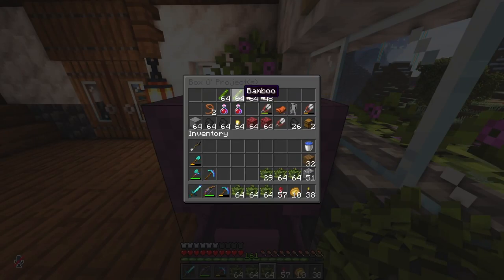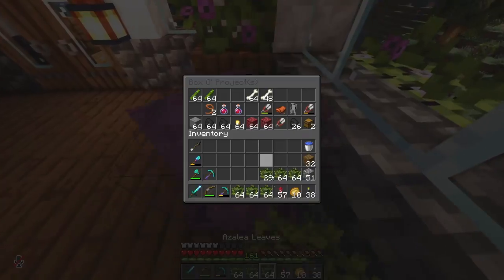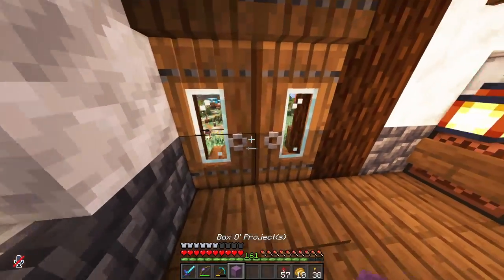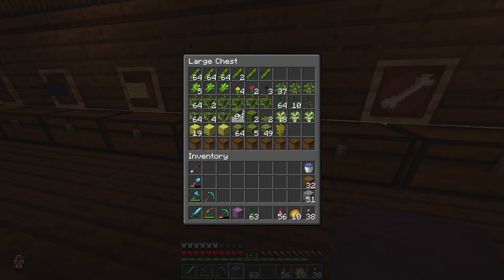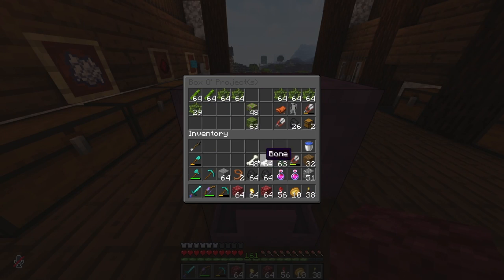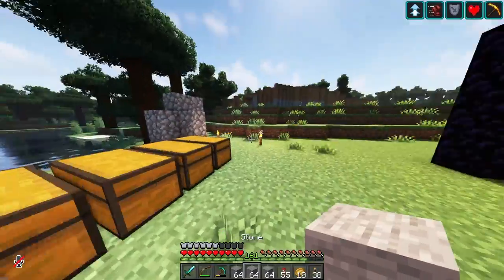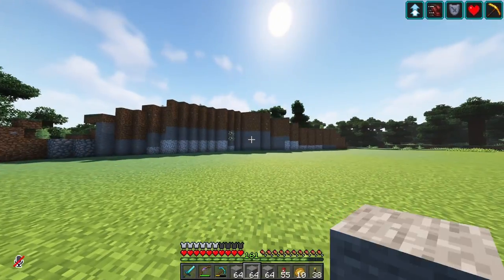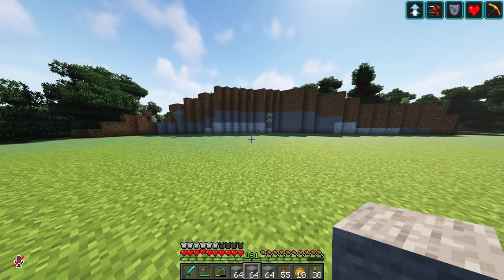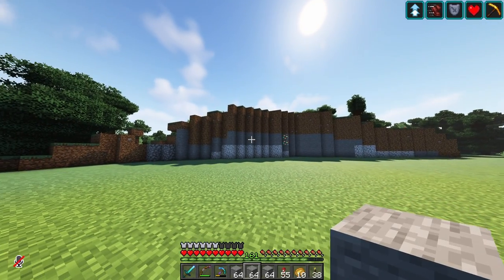I do have plenty of dirt and grass and stone, though I think I might need a bit of moss, so I'll go ahead and grab that. I'm going to grab the whole shulker box — it's by Boxo Projects after all — and I want to make sure I have plenty of spruce saplings. I really don't have a whole lot of moss here. I'm literally just going to wing it. This is either going to go really well or really bad, and you'll see it here first. Let's just jump right into this.